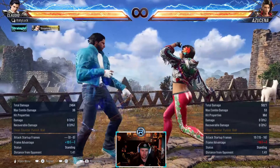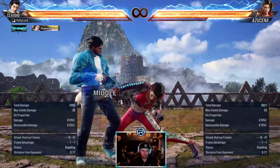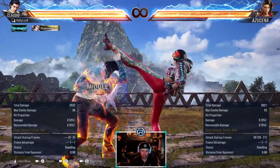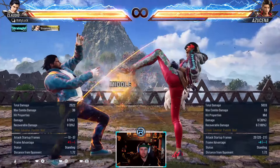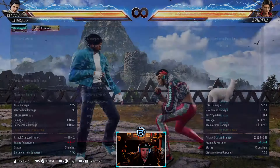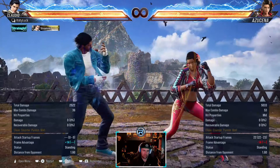While standing 2 is a launcher, minus 13, 15 frames for a launcher. While rising 3 is slow, puts her in stance at plus four - some people will duck that and do it in your face. While standing 4-1 is actually the punish.